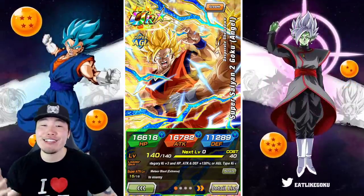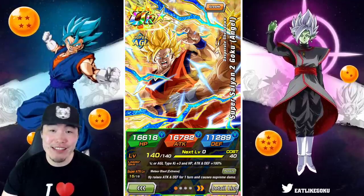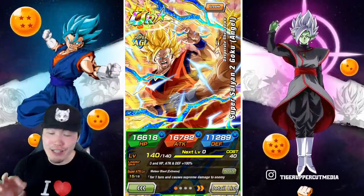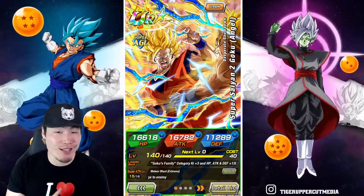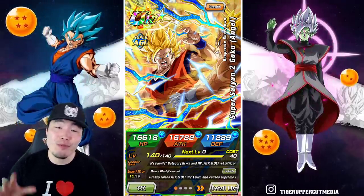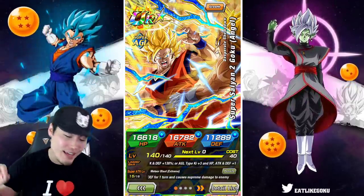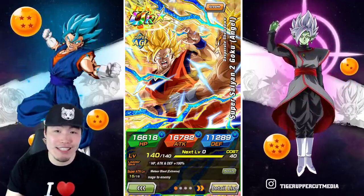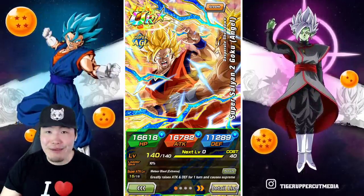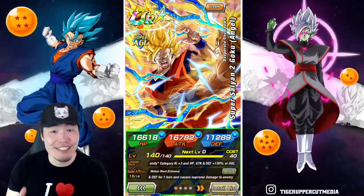What's going on guys? I'm Tiger with Tiger Uppercut Media, back with another Dokkan Battle video. Today we are going to be showcasing the newly Extreme Z Awakened AGL Super Saiyan 2 Angel Goku at Rainbow Status here on the global side of the game. This dude, along with the STR Majin Vegeta that also got his EZA today, is an absolute monster as you guys will see in just a second.